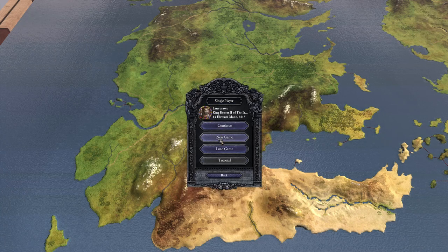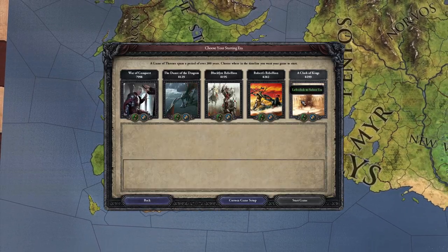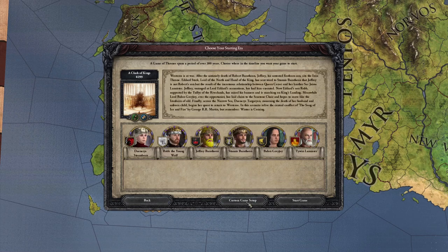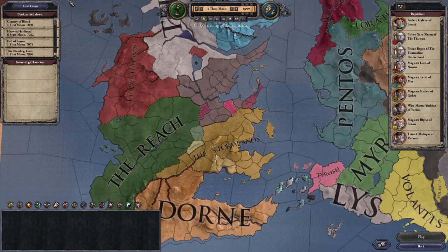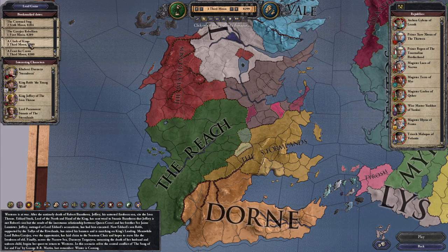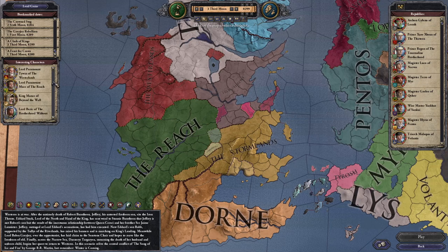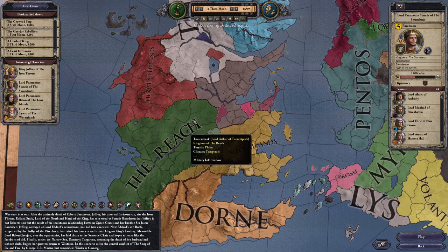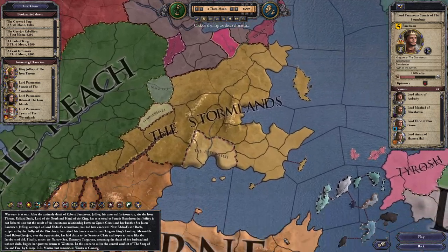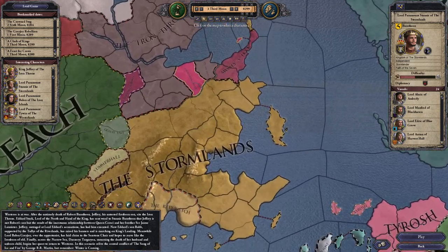You just hit single player, new game. You want to start anywhere you want really, but I like to start in the timeline where the books take place. Hit custom setup. Depending on what you want, you can go over here and hit 'A Clash of Kings' — that's the timeline we're playing in, and it'll show you interesting characters to play. Each one has a cool little story, but I really like to play Stannis Baratheon, who plays in the Stormlands.